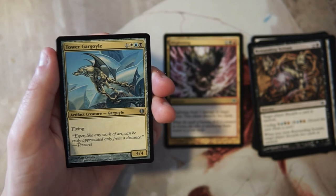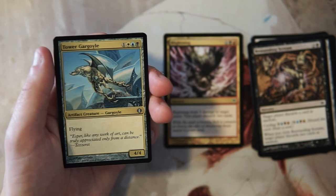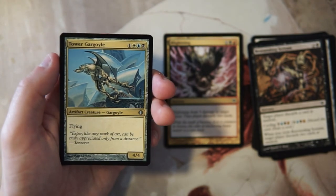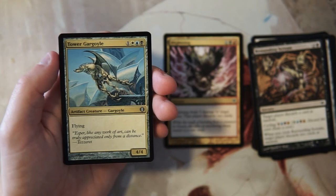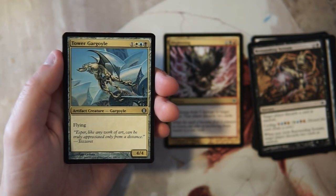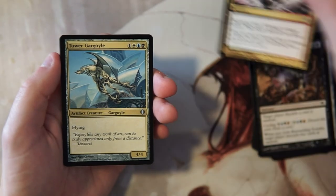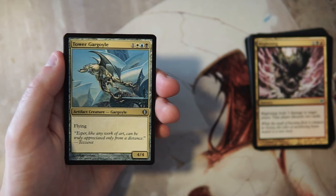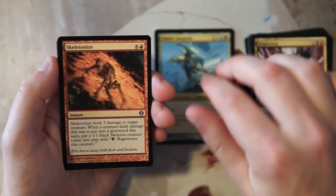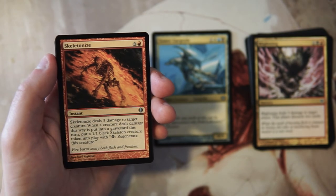Our first uncommon is Tower Gargoyle — a 4/4 flyer for one and the Esper colors: white, blue, and black. This is probably just a really good four-drop. It is a little difficult to cast with three colors but that's kind of what this set is about, so I'm okay with that. I feel like I would like this above Blightening — it's just such a powerful flyer.